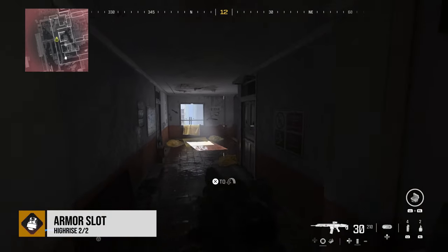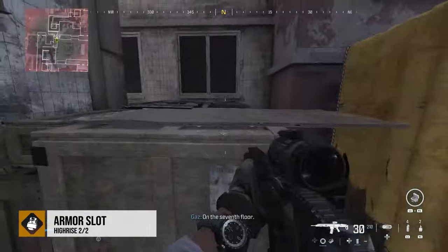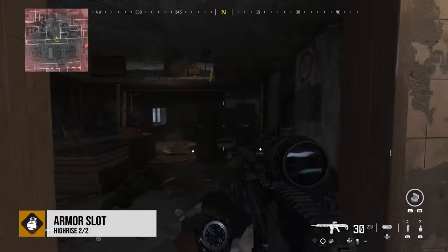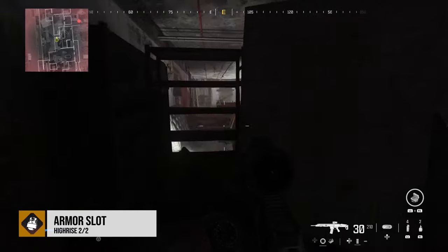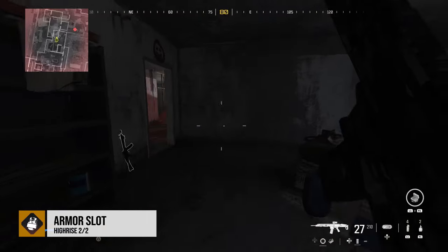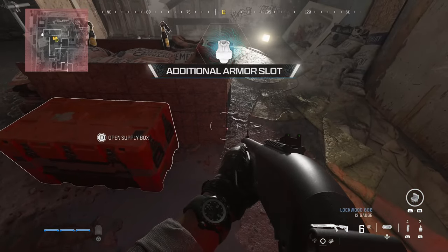From that room, we're just going to go out the window up to the stairs and into the next room. A bunch of people are going to be in there. Once you clear them all out, over on the right-hand side is going to be a door that is locked — that's because there's a chair leaning up against it from behind. You just have to get sight on it, destroy it, and then you'll see the armor slot plate carrier upgrade right in front of you.